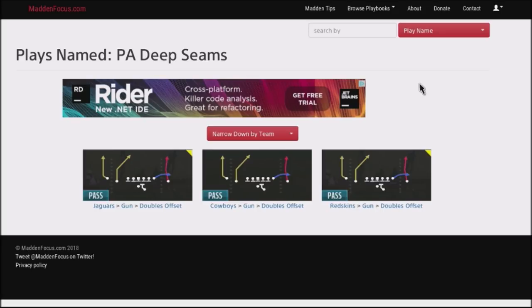Now if you're using the Jaguars or the Redskins playbook, you have access to this play too — it's out of the doubles offset, gun doubles. Very easy, one quick adjustment before you snap the ball, and you actually have basically six plus seven blocking to give you time to get over the middle of the field, and it will force your opponent to make adjustments.